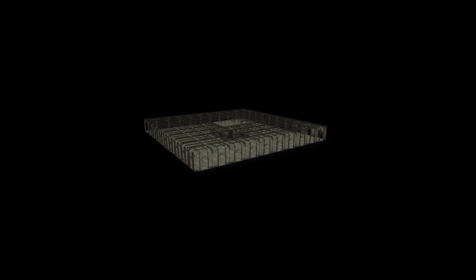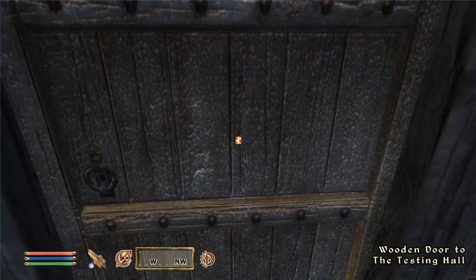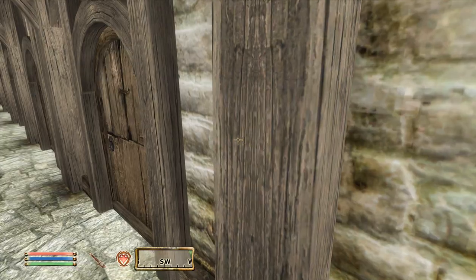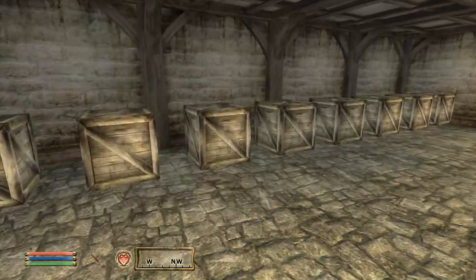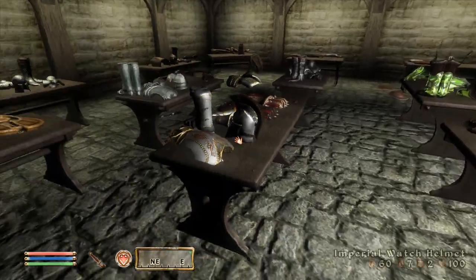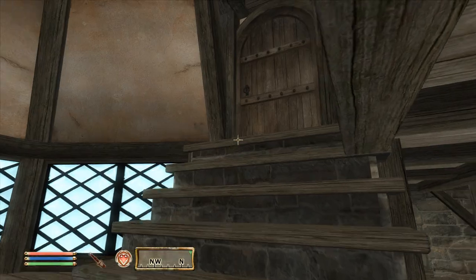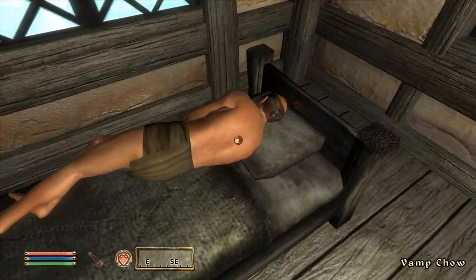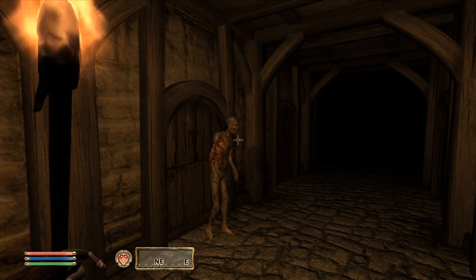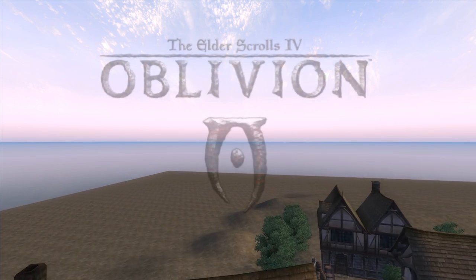Deep within the recesses of Oblivion's game files is an interesting little area called the Testing Hall. Inside there are doors from wall to wall, and behind those doors are rooms filled with armor, equipment, and chests with every possible object you could imagine. Usually when I come here, those are the rooms I'm looking for — but today I'm not interested in all the storage. I want to take a look at the other rooms, like the basement and the creature grove — rooms that were used to help build this game. So today, we're going to take a look behind the curtain of Oblivion.